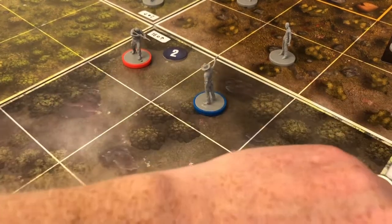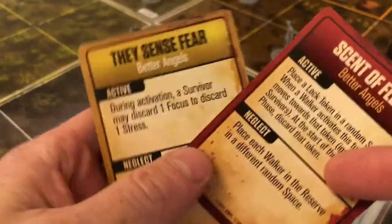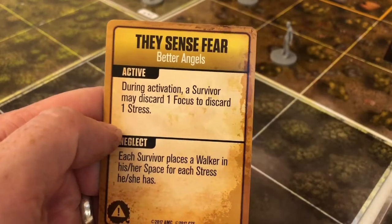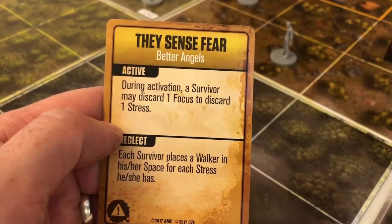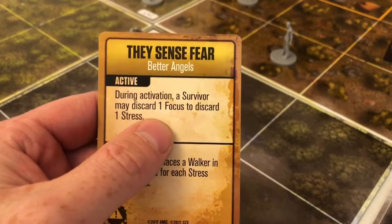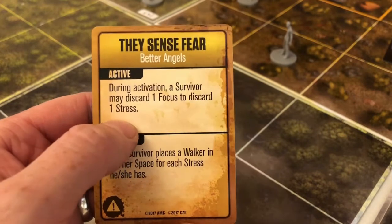I have to draw two event cards, pick one, and discard one. We've got 'They Sense Fear' - during activation the survivor may discard one focus to discard one stress. This is very good because I have stress that I don't want, and I do have focus, so that is also good.